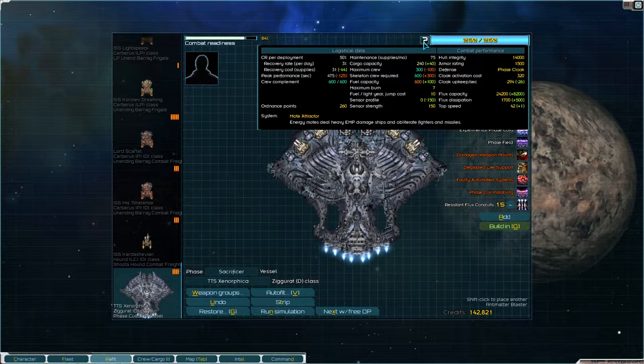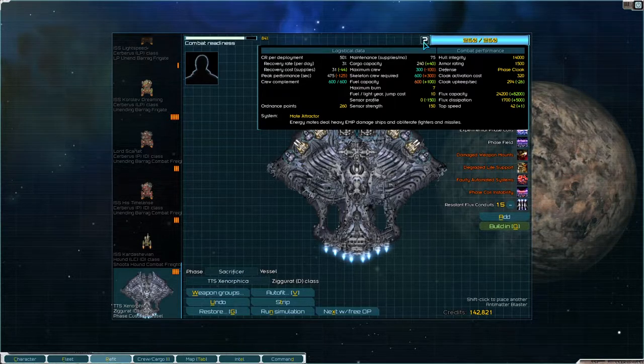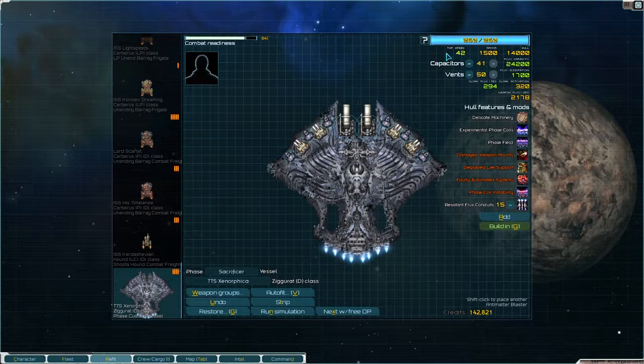Over here we have the mole attractor. This ship, if you haven't fought it yet, pumps out a bunch of moles — these little specks. When they hit something they deal damage to it; they're really dangerous against fighters and missiles. You can also tell them to attack a specific ship by pressing F when you have it selected.